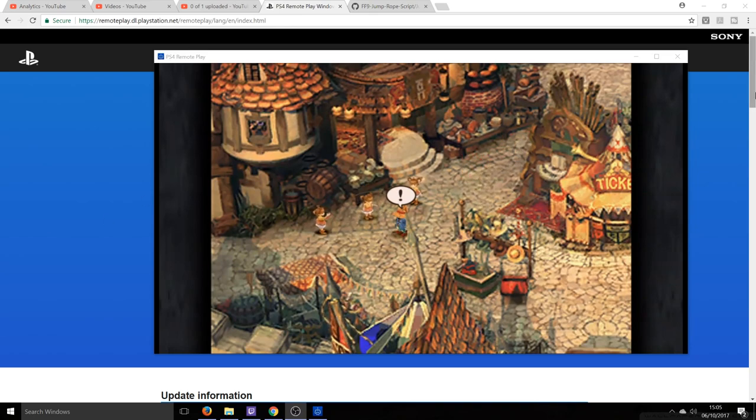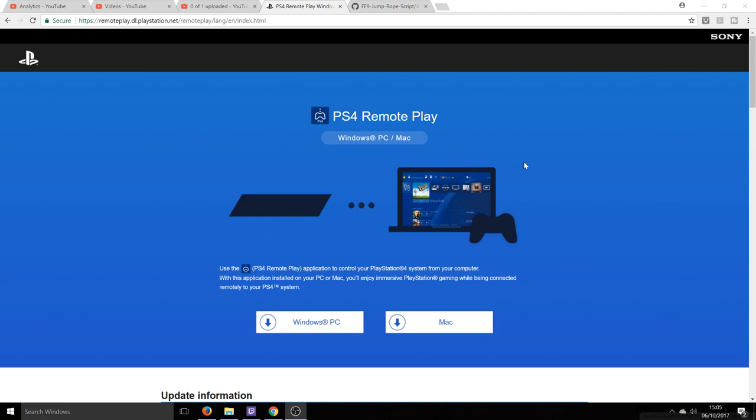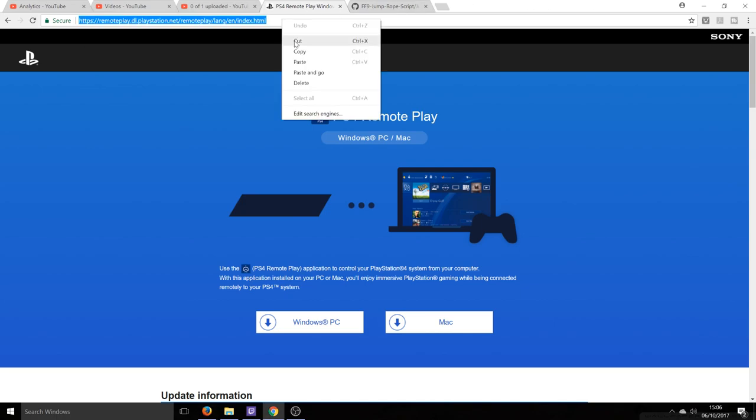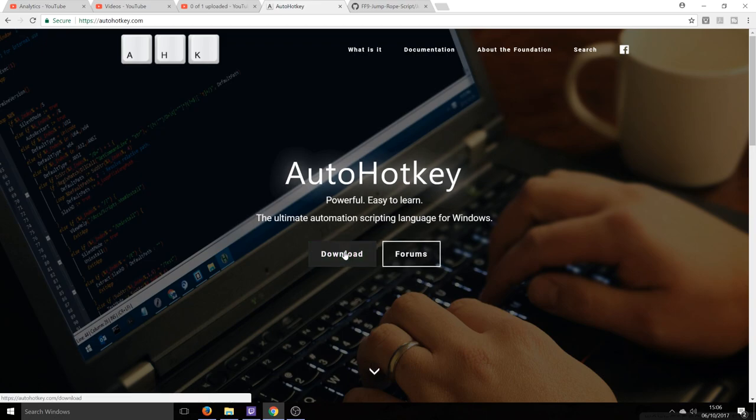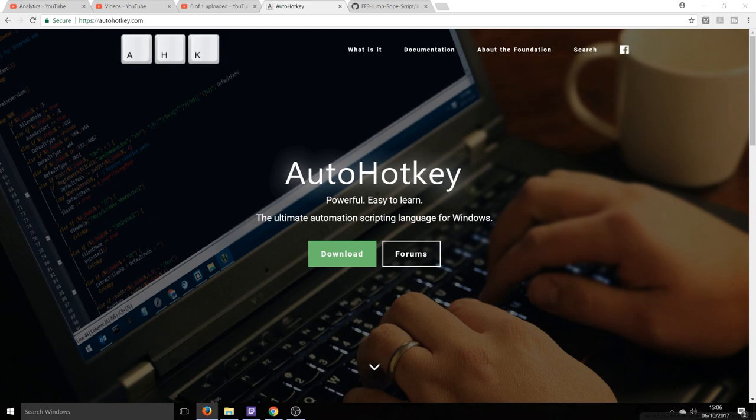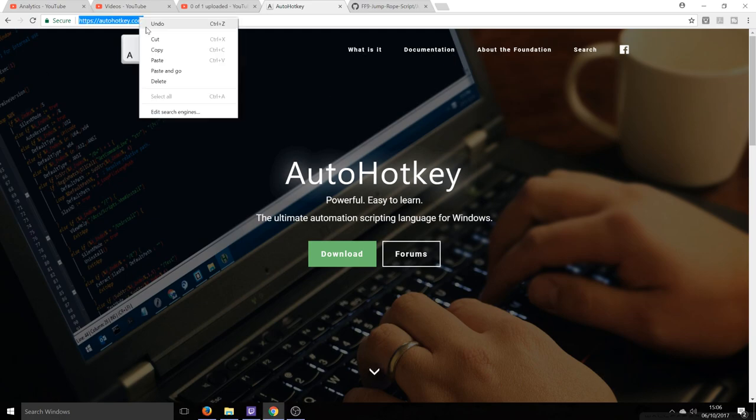I'm going to go ahead and close this window for now. Just make sure that you've got your PS4 Remote Play working with your computer. Next up, there are two more programs we need to download. The first is simply called AutoHotKey — it's dead easy to download and install, you won't have any issues with that.